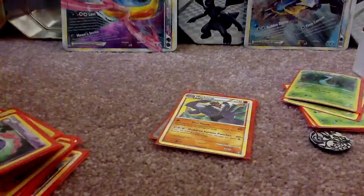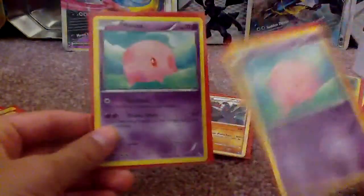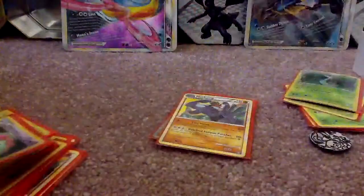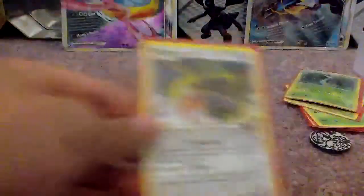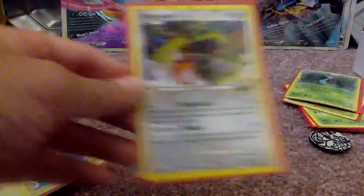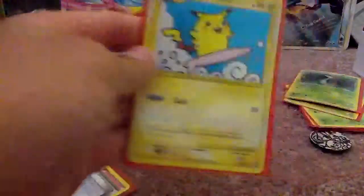Almost done with the Pokémon. We have 2 Munna, a Musharna, 3 Castform, and Surfing Pikachu reprint.